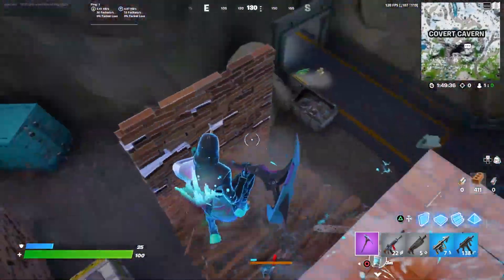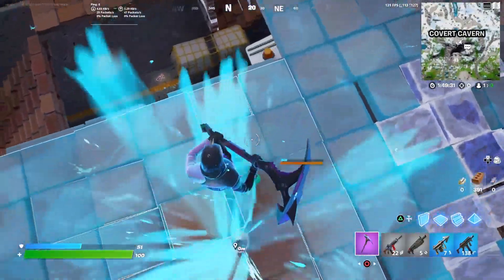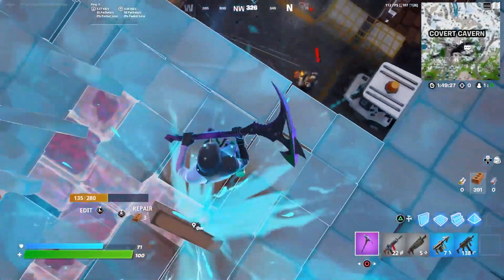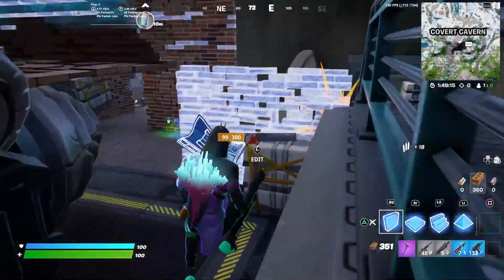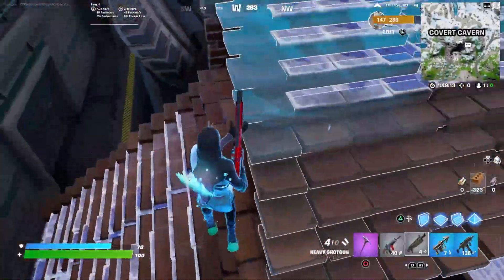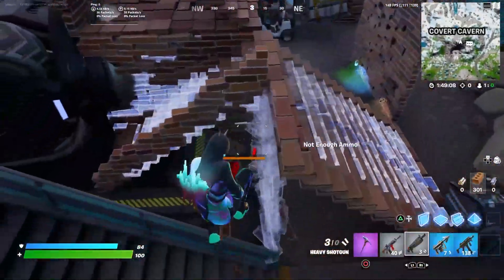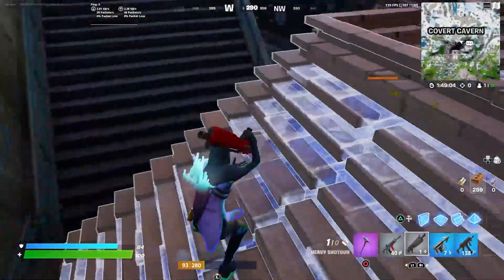Let's go ahead and kill this boss and see how OP this Mythic Stinger SMG is, because I heard it's quite OP. I kind of believe that too because the Stinger SMG is OP even in its normal version. Did you guys see that? That is the power he uses just like the Foundation Boss — it's like a jetpack that he uses to boost.